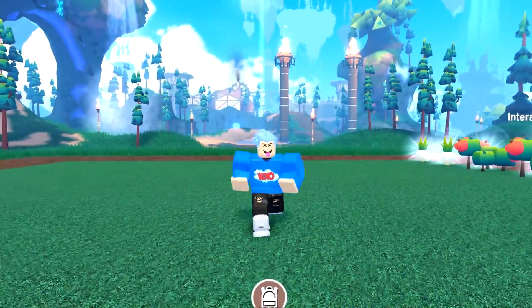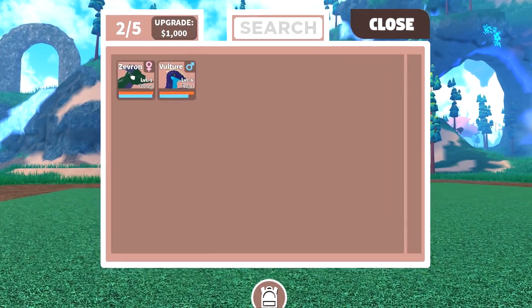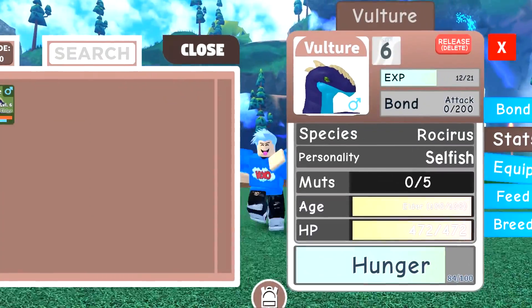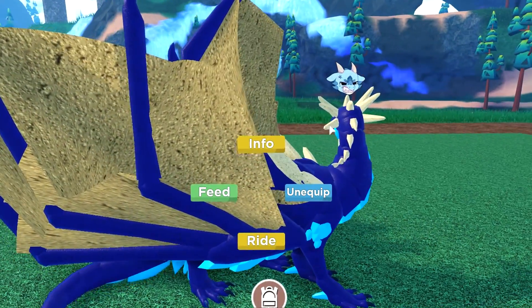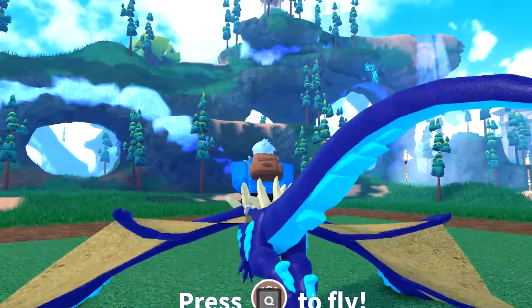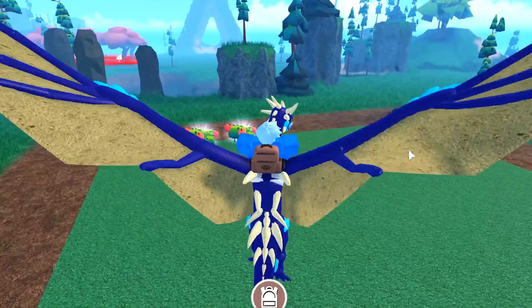Before we get into the codes, what I really want to check out is the brand new lobby. I've heard it's really, really good and I want to see for myself. Let's ride our dragon and fly over to check it out.